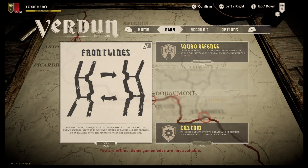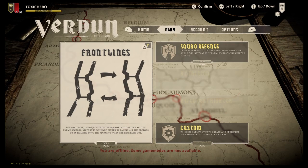Frontlines is the basic game mode on Verdun where you have to take the enemies' trench, they have to take yours, you have to defend yours and they defend theirs and so forth.